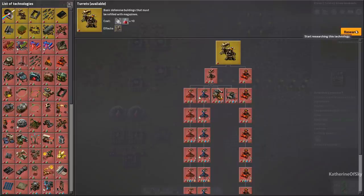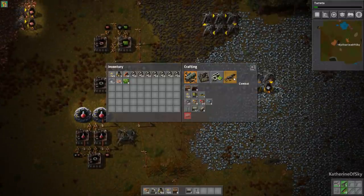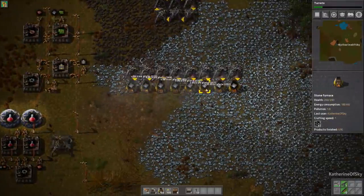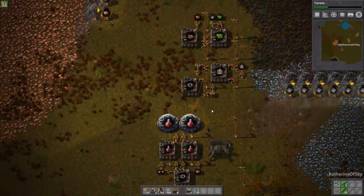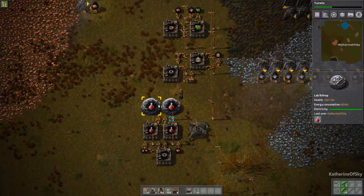Turrets are really good - far better than trying to shoot stuff with a gun. We don't even have an SMG yet, which is pretty rough. So in this episode, I would like to have a tiny little starter base that basically makes red and green science automatically.